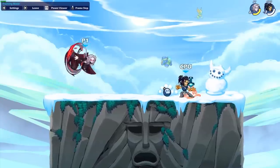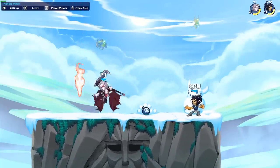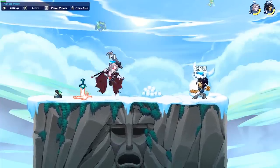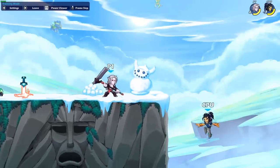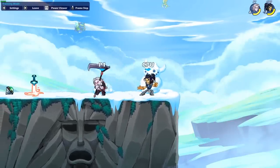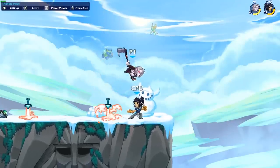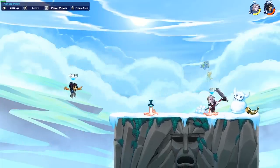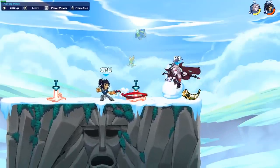Alright, here's the down sig. Down sig — you throw out a little bat area. If you hold it down it just does that and then it hits them. Pretty cool. Comes out a little bit slow but not too terrible. It reminds me a lot of Lord Vrax's blaster down sig but slower, so it's a little bit worse.